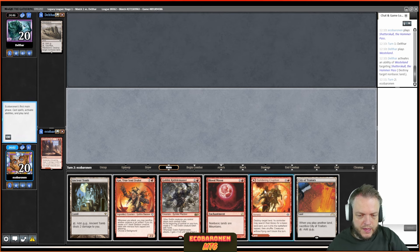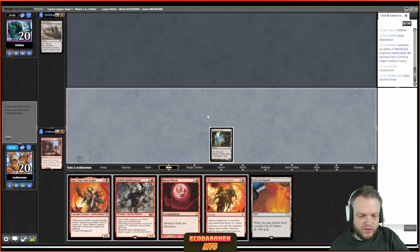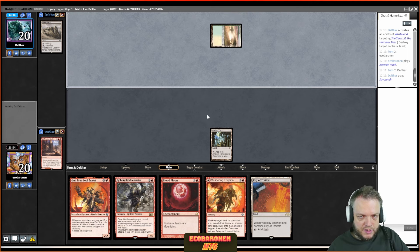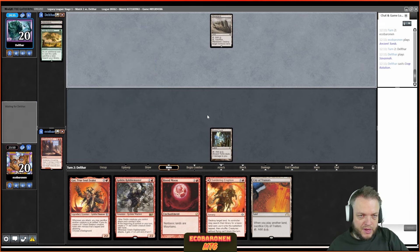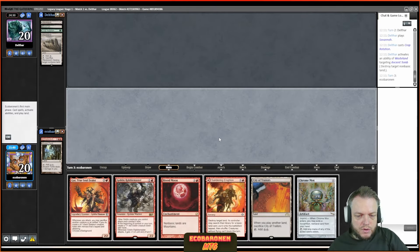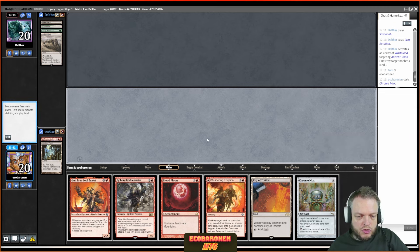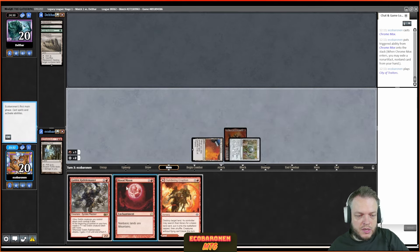I like the situation — since I drew City of Traitors, maybe I should play Ancient Tomb so that if my opponent has a second Wasteland, I want that wasted over the red source. Crop Rotation — it looks like my opponent is going to Wasteland me again, trying to stop me from playing magic, which makes our play great. Blood Moon is really going to do a trick here. Chrome Mox imprinting Gut — we want the next land under Blood Moon — then we play Blood Moon, and Goblin Rabble Master next turn.